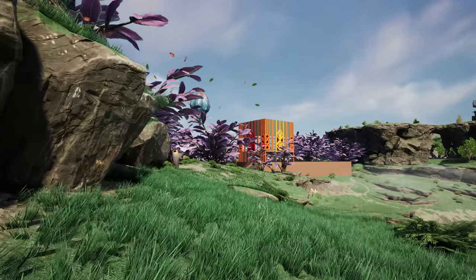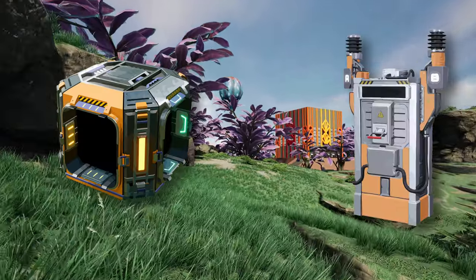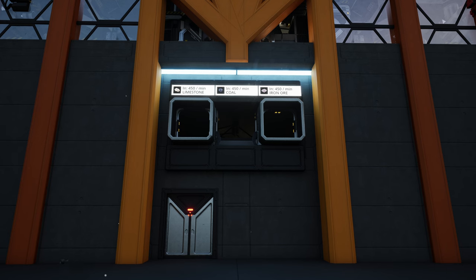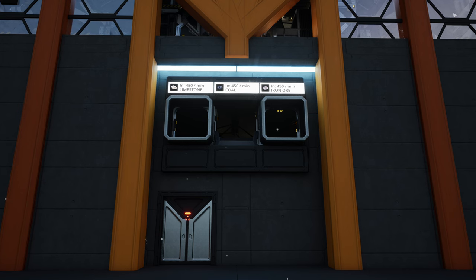To disable encased industrial beams, we will need smart splitters and a power switch. This is required for the production boost of steel beams and concrete if necessary. Since this factory is more of a mid-to-late game thing, I decided on use of Mark IV belts and designed the blueprints around Mark IV ratios first.